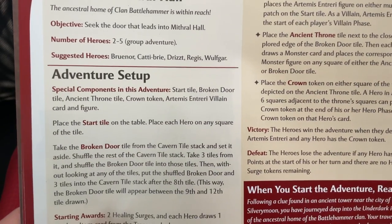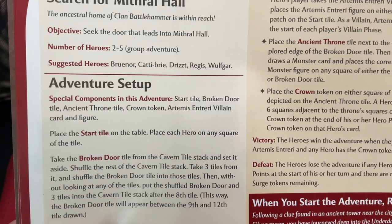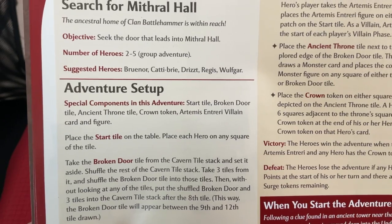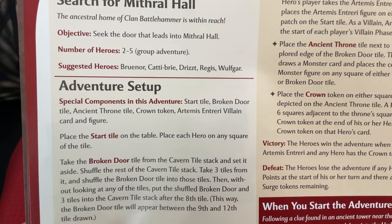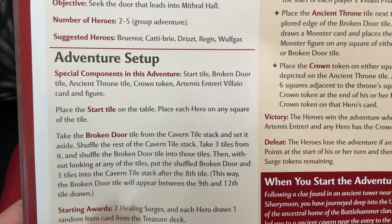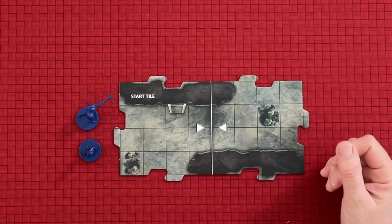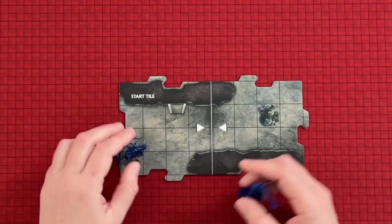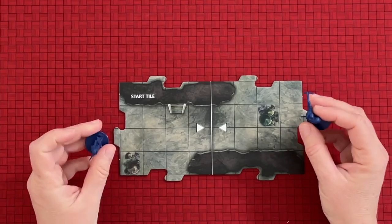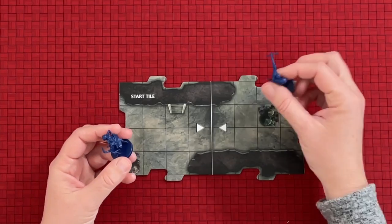Now let's look at the setup. Special components in this adventure: the start tile, the broken door tile, the ancient throne tile, the crown token, and our villain is Artemis Entreri - we need his card and his figure. I have all of that already. First, place the start tile on the table and place each hero on any square of the tile. I have the start tile here. We can place our heroes anywhere we want - it looks like they came down this ladder.